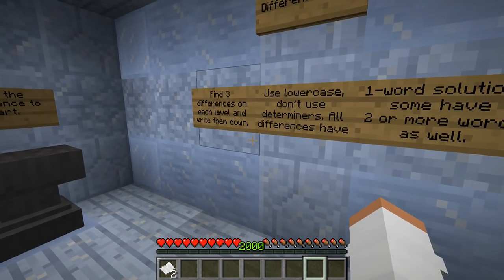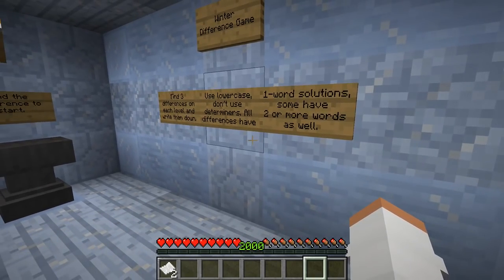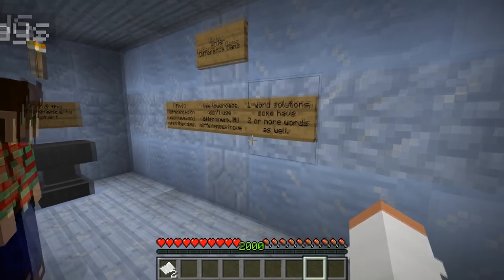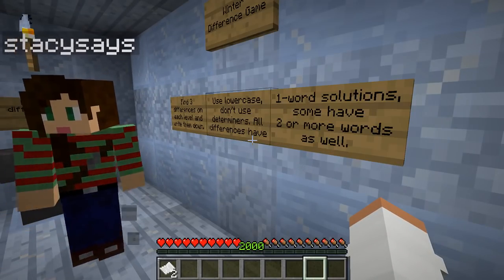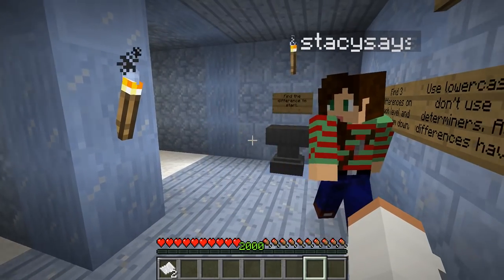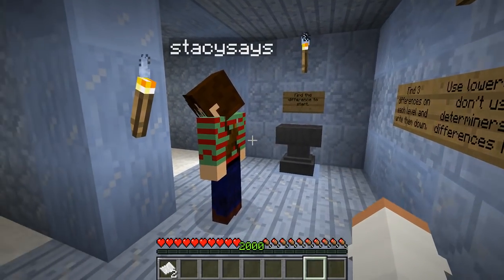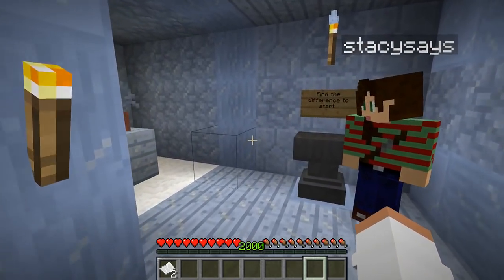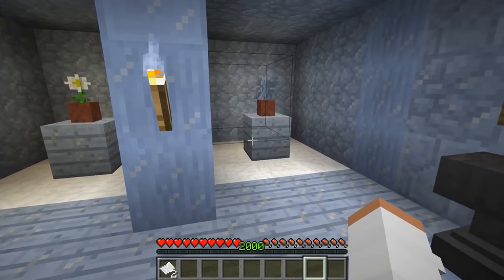Find three differences on each level and write them down. Use lowercase. Don't use determiners. All differences have one word solutions. Some have two or more words as well. So basically it's saying that like, say there's a birch block that's different, you would just write like 'birch.' They could have just made it so you click on the block.